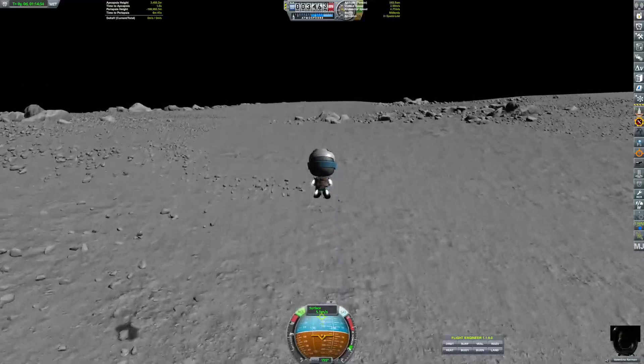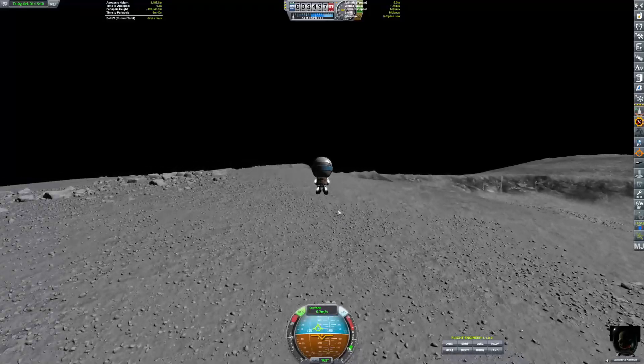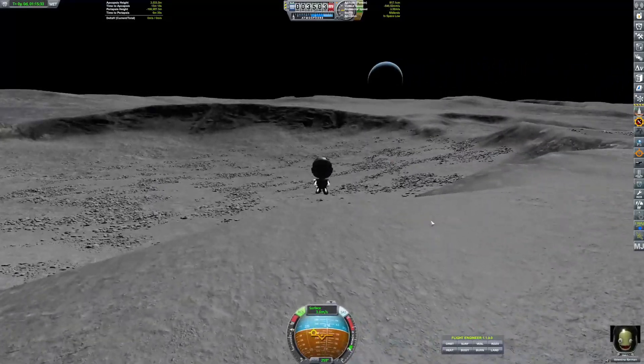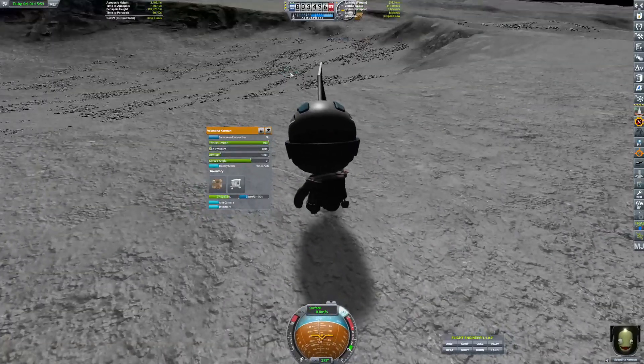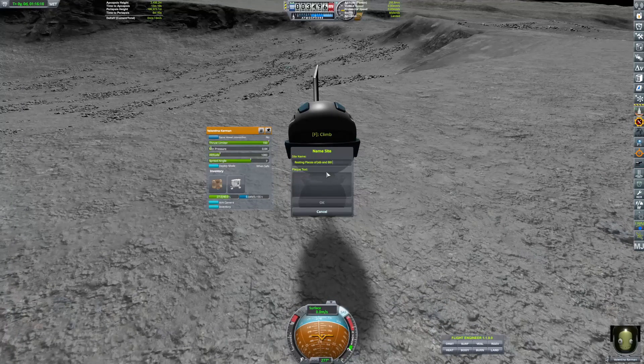We'll be updating with the X4 and X5, coming in sooner episodes. The X3 has seen a lot of problems — two of the three X3s have failed spectacularly. Anyway, Valentina is going off on her own to place the flag at the top of this hill so it can forever see Kerbin in a beautiful light. The flag has been placed — it's basically just a plaque that says rest in peace, Jeb and Bill.